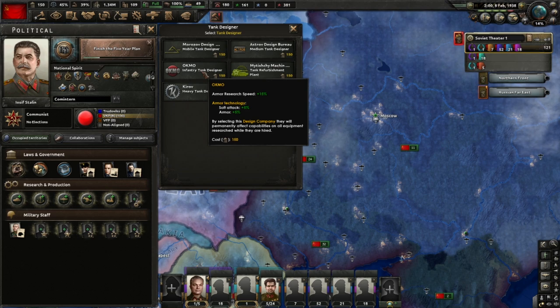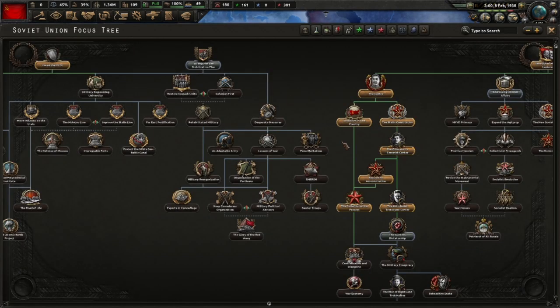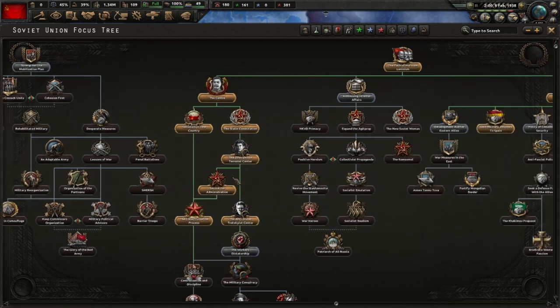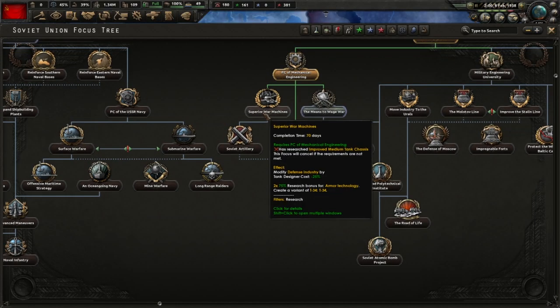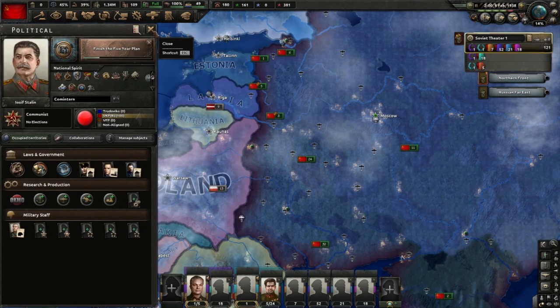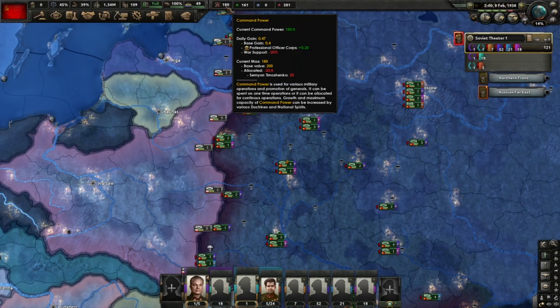I'm going to go with OKMO. It has maximum armor research speed, it has armor which I definitely like, and soft attack. We kind of can skip on the Superior War Machine focus. It's nice with the research bonuses, but the tank design cost will come later. I'll get a T-34 variant for free - I'm going to do this. That saves army experience by not having to design it myself. I am at the maximum political power. I need to start spending command power.